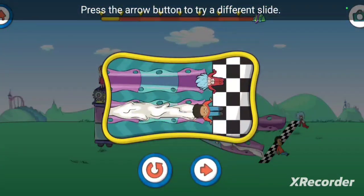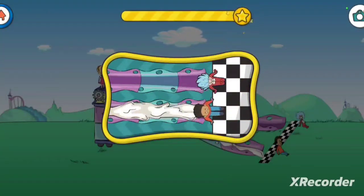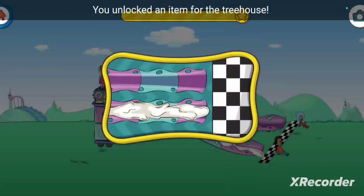Press the arrow button. You unlocked an item for the treehouse.